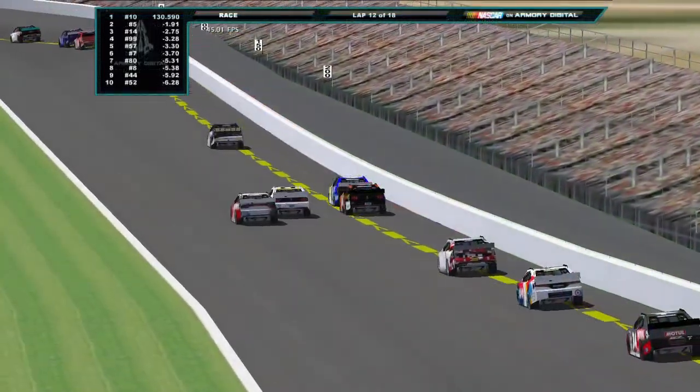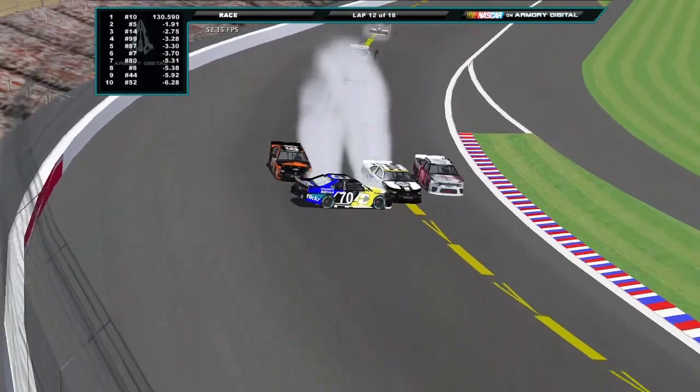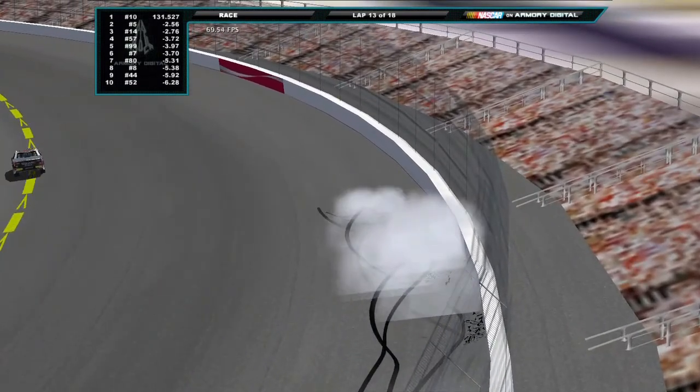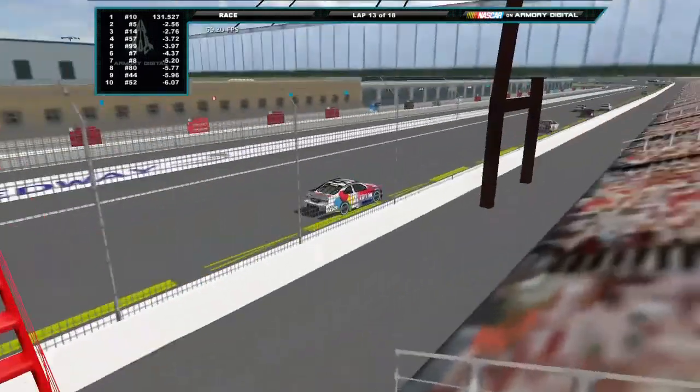In the middle of the pack, Martin turns too early — either doesn't see Kronberg or overestimates it — and that causes him to get spun out by the 96. That's going to end Martin's day; he's definitely not going to get a top 10. But Kronberg is still relatively undamaged.